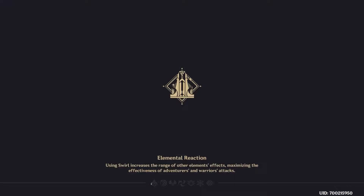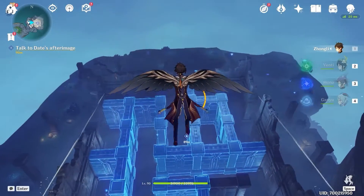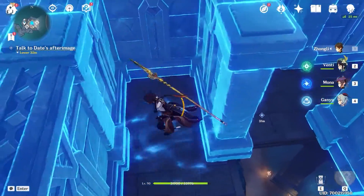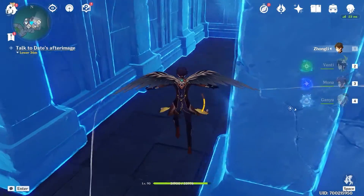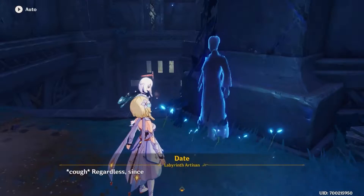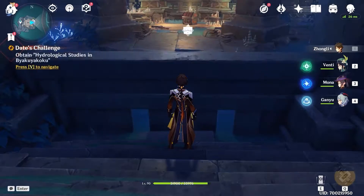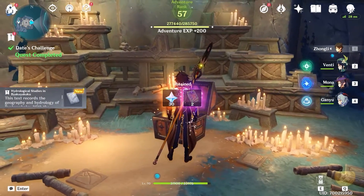So teleport back and talk to the NPC. Talk to the NPC and here we can open up the secret to the NPC. So teleport to this waypoint in Inazuma City, and here we have another chest. From this chest, we will get the first book.